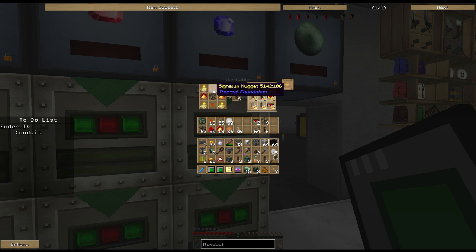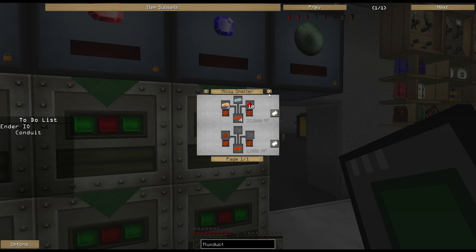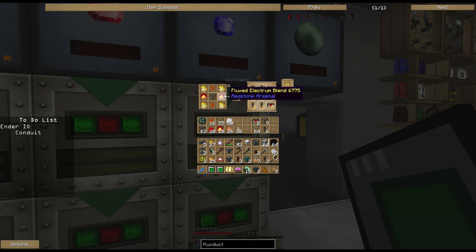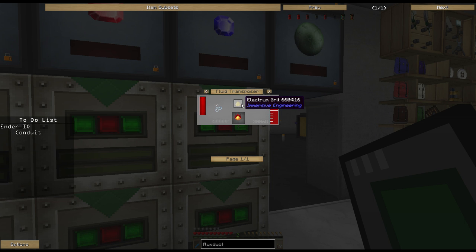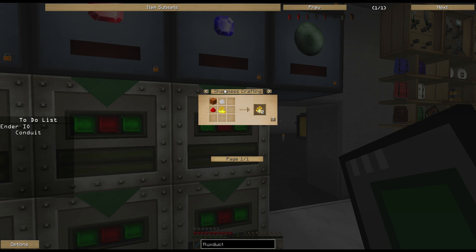The redstone energy flux duct moves 8000 RF a tick - you take the empty flux duct, put it in a fluid transposer, and pour destabilized redstone over it to fill it. Signalum you know how to make. Fluxed electrum blend is very simple - pour destabilized redstone from a transposer over electrum and it becomes fluxed electrum. Aerothium dust is similar to cryothium or pyrothium - combine blitz powder with niter, sand, and redstone. To get blitz powder you can either get a blitz rod or pour destabilized redstone over sand to get blitz powder.